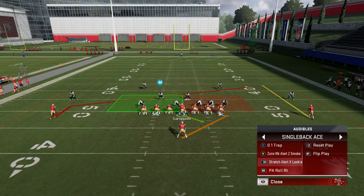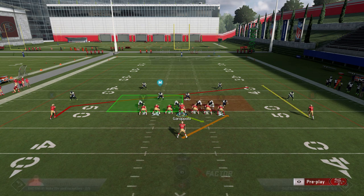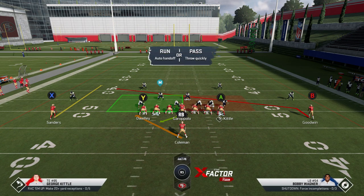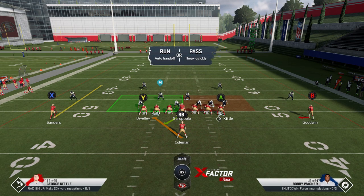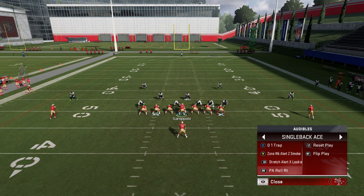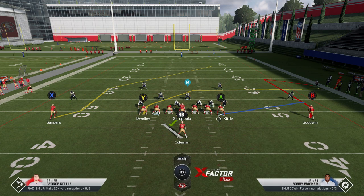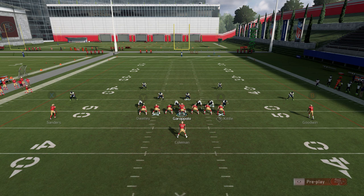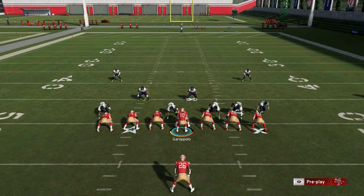One more thing before I end this video — especially handy for the zone weak alert and stretch alert X looky — is you can flip the play without showing anything. No adjustments, the offense doesn't change at all. If your opponent is stacking the box in any particular way and you want to flip it to the other side, the quarterback doesn't even move his head when you make the flip, which gives you a huge advantage. You're not going to make any audible or visual signal to the opponent that you just completely changed the play. That's somewhat similar with some of the pass plays too — you can flip them the exact same way and they're never going to know. Pretty glitchy formation that lets you make adjustments without tipping your opponent off at all.